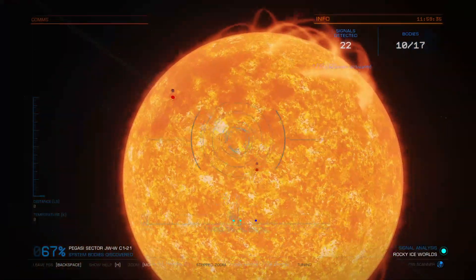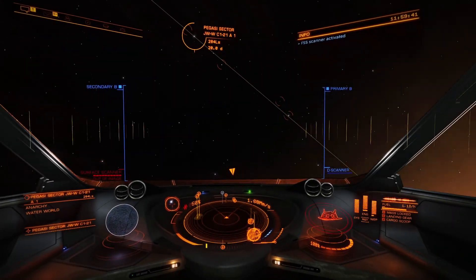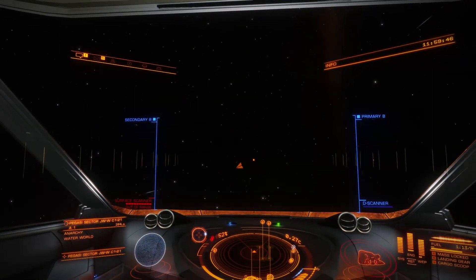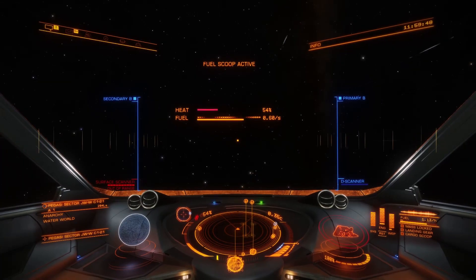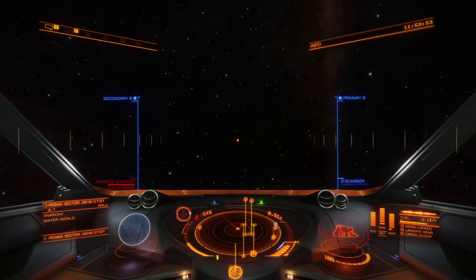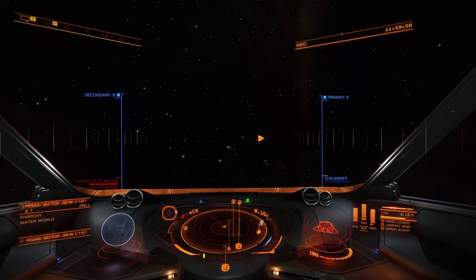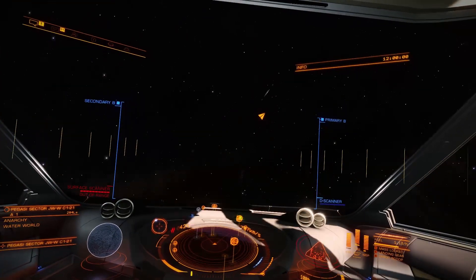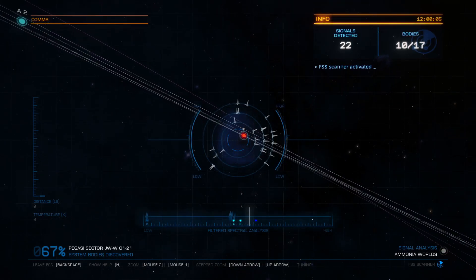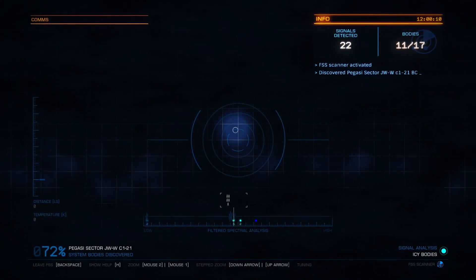If you want to scan the other planets, I would recommend flying a bit more down from the sun. So if I find the sun and fly a bit this way, I'll end up being able to find the orbital plane because the sun will be above me. Then I'll dethrottle, spin around, go to my FSS — and there we go.